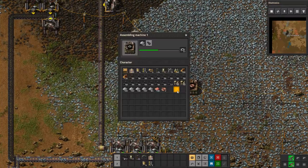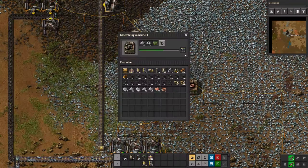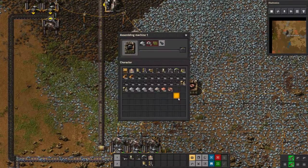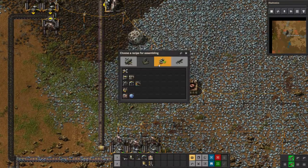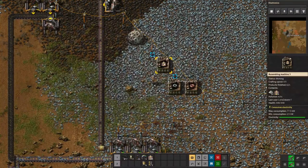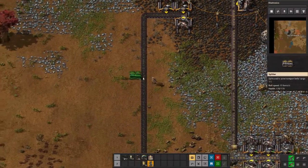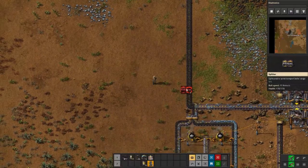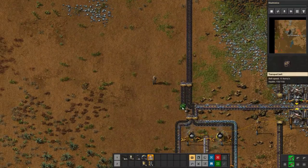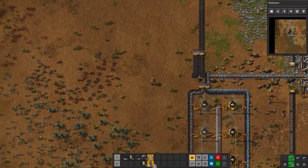I'm also going to need to make some more transport belts. We'll probably add one more drill to the coal, but let's switch over to belts because we're going to need a fair amount to bring the copper down. I'm just going to split the coal right up here to run both the copper and the iron smelters.